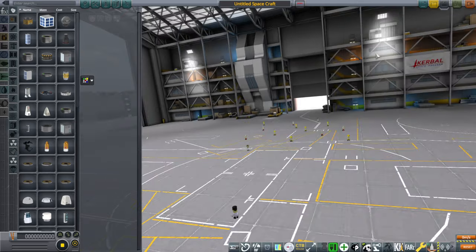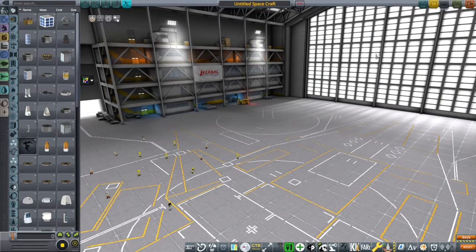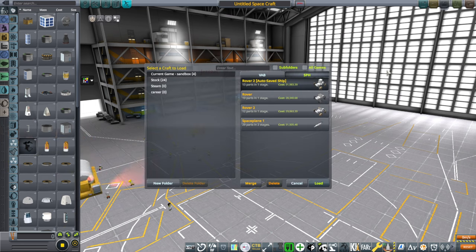The total size unzipped is about 112 megabytes and it'll include four types of domes, one greenhouse, a solar array, and then a ramp and a set of stairs.